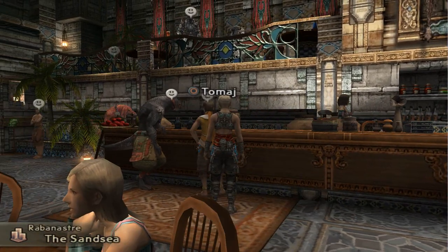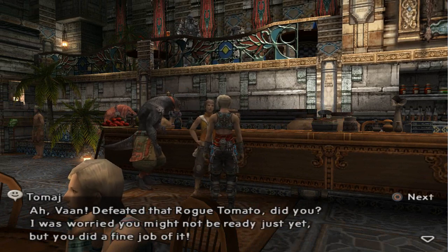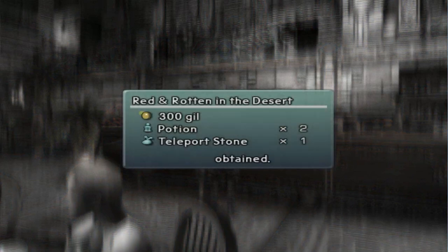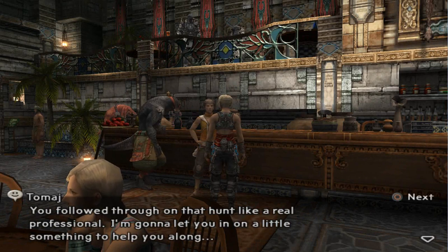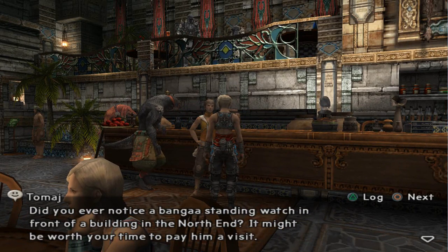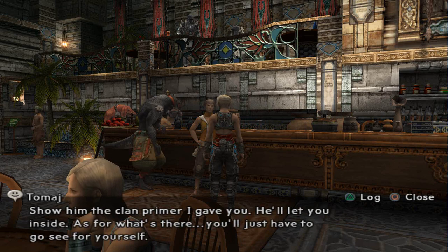It's this guy, Tomaj. 'Ah Van, defeated that Rogue Tomato did you? I was worried you might not be ready just yet, but I guess you did a fine job of it. Here's your bounty for completing the hunt.' Three hundred gil, two potions, and a teleport stone. He says I followed through like a real professional. He wants to let me in on something - do I ever notice a Bangaa standing watch in front of a building in the north end? It might be worth my time to pay him a visit and show him the clan primer.